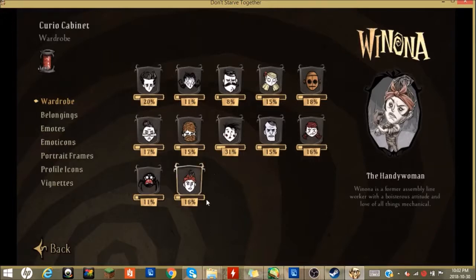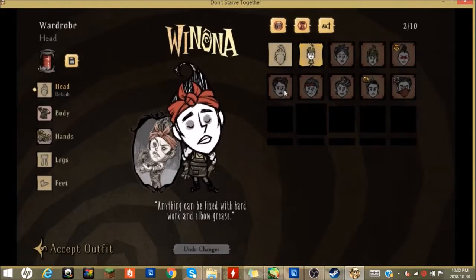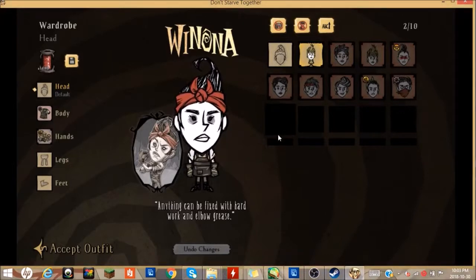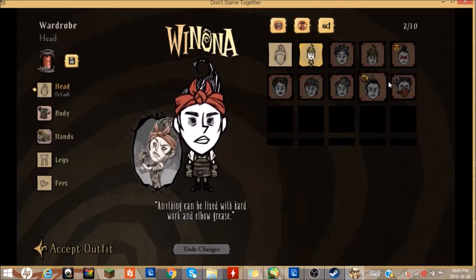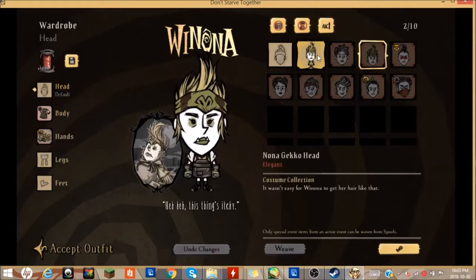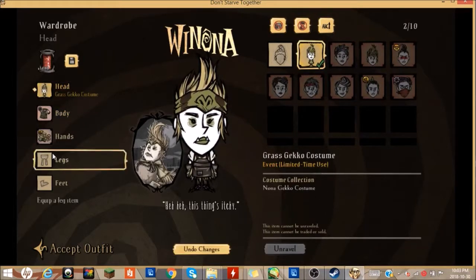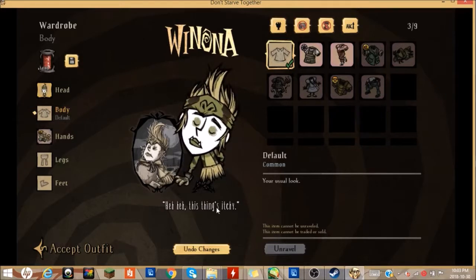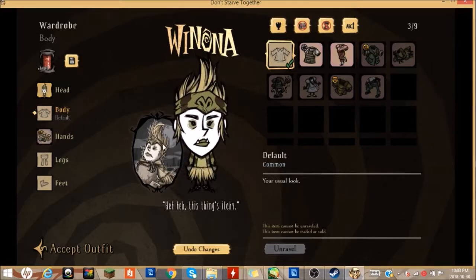And finally, Winona. As you can clearly see, there's nothing there for her. They do offer last year's Halloween outfit — she dressed up as a grass gecko, which I don't really think suited her. There's the full costume there. She dressed up as a grass gecko, which is kind of cool, but a lot of the other characters got cooler stuff. So yeah, that's Winona there.